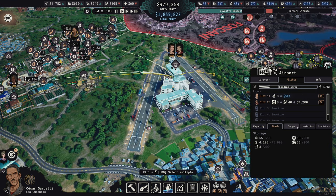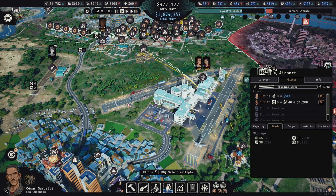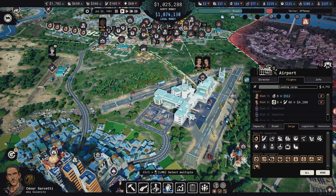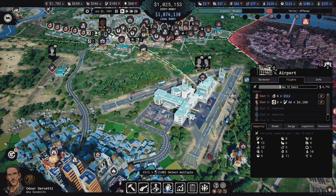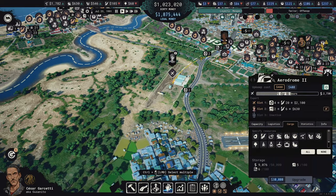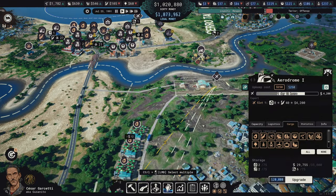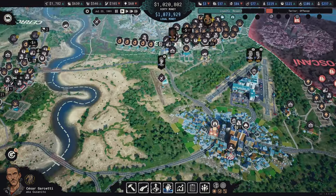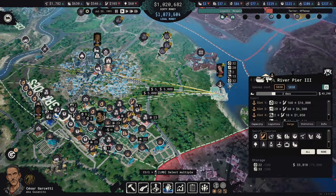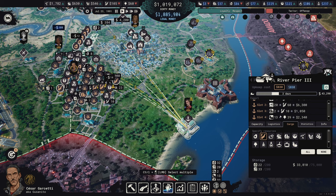I'm disappointed with the airport throughput - I wish I could smuggle more, but I understand it. You have to go through a public place undetected so you can't just send truckloads on planes. These guys should not be sending avocados direct. I might just demolish these two airport buildings and stuff everything through the river pier instead, because now that the river pier is Tier 3, it can push a lot of stuff.